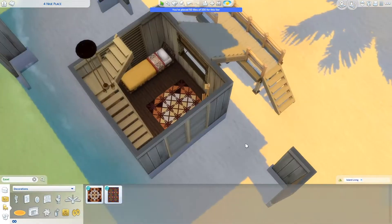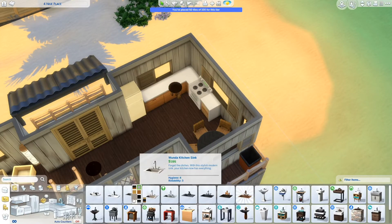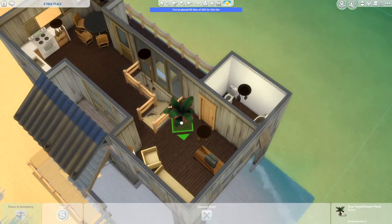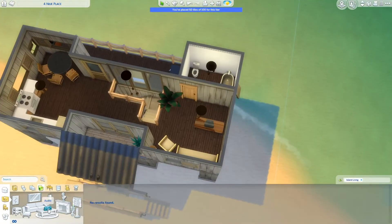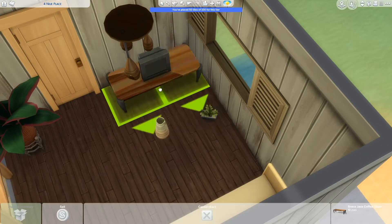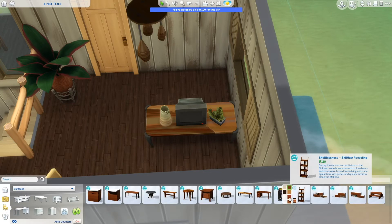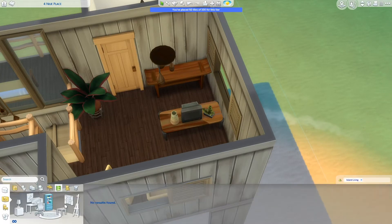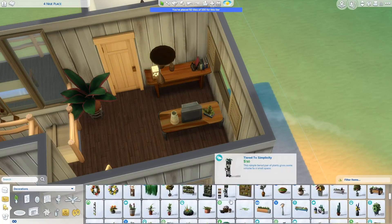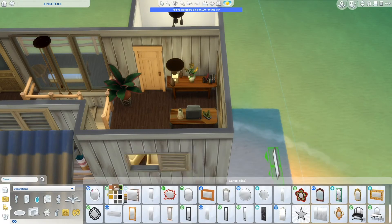I gave this a couple of lot traits, and one of them was the Bracing Breezes one which has to do with the painting skill, so I made sure to add an easel just in case your Sims are creative and want to do some paintings. The window facing out to the ocean from the bedroom — I wanted it to be open and pretty, so if you're sleeping in there you can just look out and enjoy the ocean without going upstairs. And I imagine in real life you could just jump out the window into the water, which sounds fun.